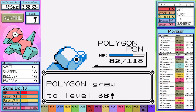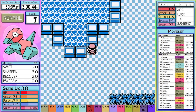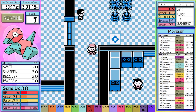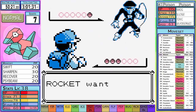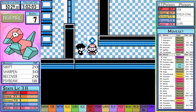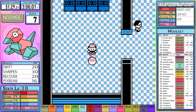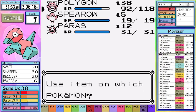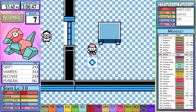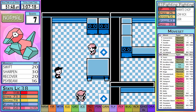While I was working my way through Silph Co., I want to explain something I mentioned earlier. In all my previous runs with Agility, I usually teach over Recover with Thunderbolt. However, this Sharpen strategy has been so effective that I actually open the menu to get ready to try Thunderbolt and then decide to just see how it will go if I keep Recover instead. I figure I would most likely get hung up around Gyarados, but I still wanted to try.